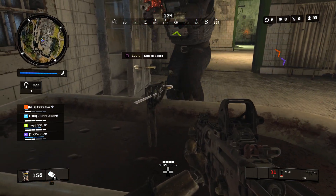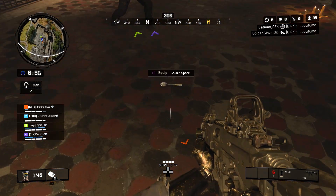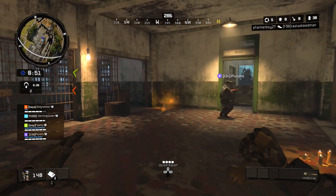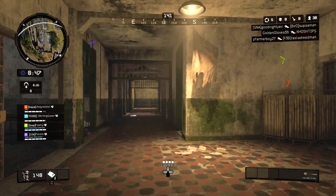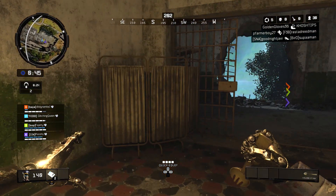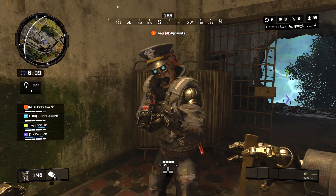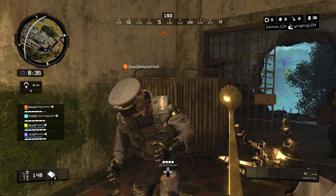Only one player can pick this up, and obviously this is a one melee kill and is going to be pretty powerful. What I like about this is that you're actually holding the Golden Spork, which you normally can't do on Blood of the Dead or Mob of the Dead. You can just see it very quickly when you melee, but on Blackout you actually get to see it while holding it the whole time. You're able to tap left on the d-pad and inspect it, and it will do this animation where it flips through your fingers — that's pretty awesome.